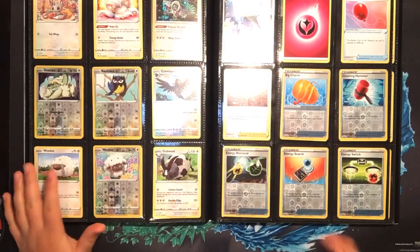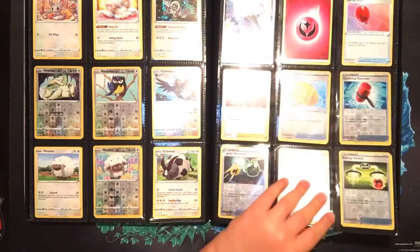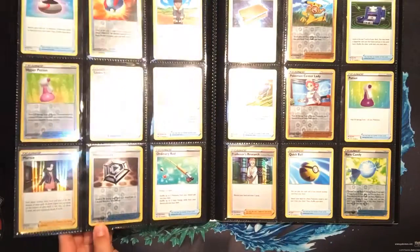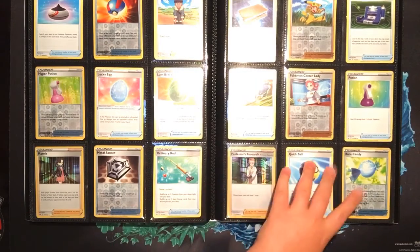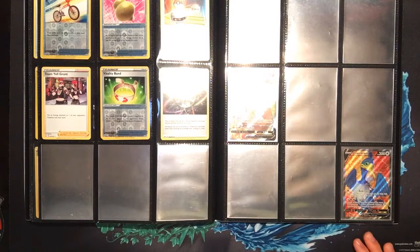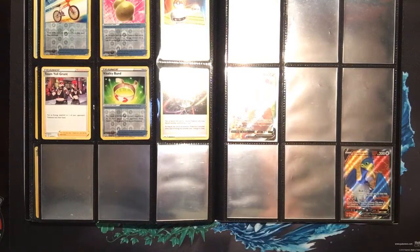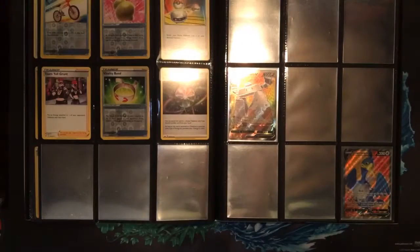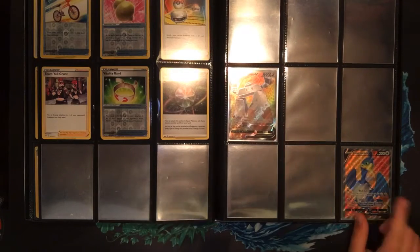Next I have the Hollow Oranguru right there, and I also have the Cramorant V. I actually got that from the Sword and Shield Build and Battle Box release kit. I also got the Hollow Air Marnie, Hollow Air Professor's Research. Then Full Arts is where it gets pretty blank. I do have a Stonjourner V - there's a little glare on the camera.